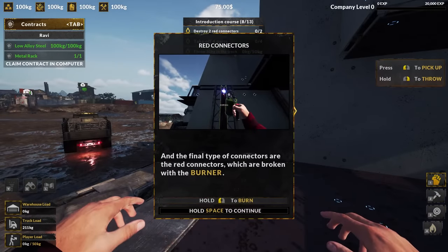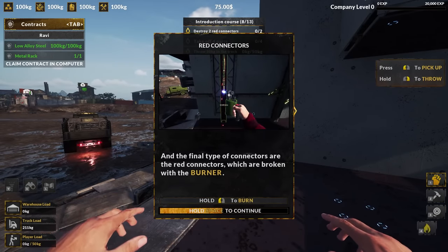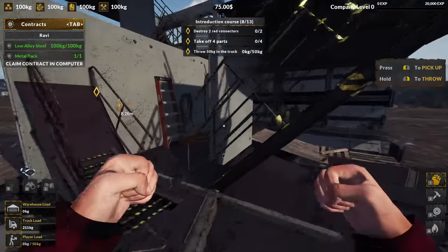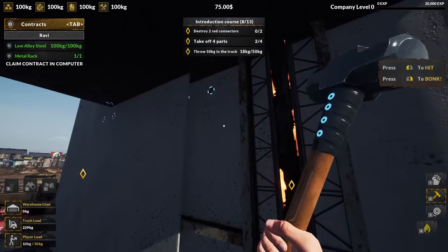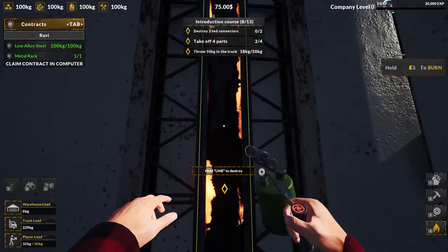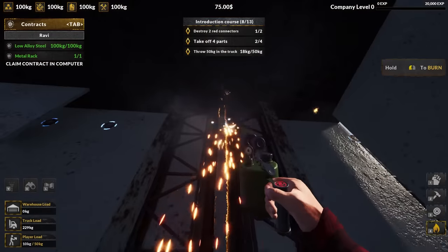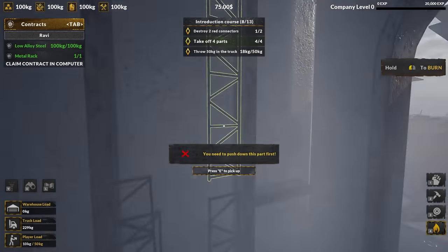Now we learn about red connectors, and that's going to need the welding torch or burner. That should be inside the walls. There's one — so it took me a while to find one, but inside the walls we have heavier support beams, and we do have to actually melt through it. That scared me a bit, but there we go. Now we can just break it.